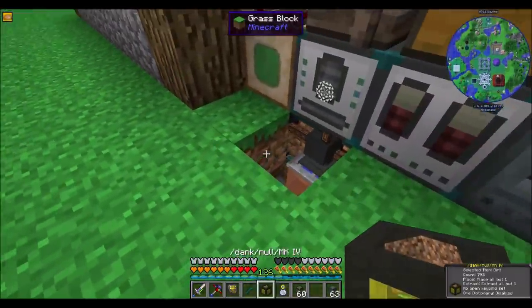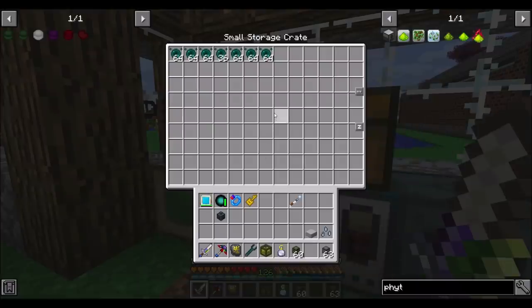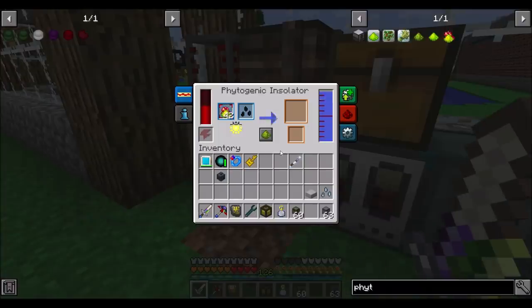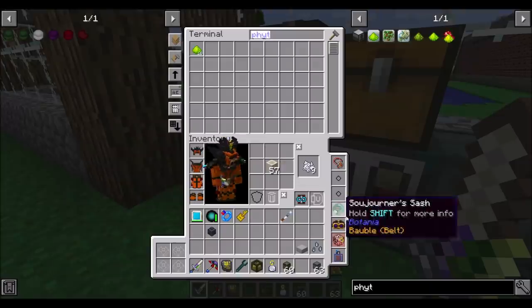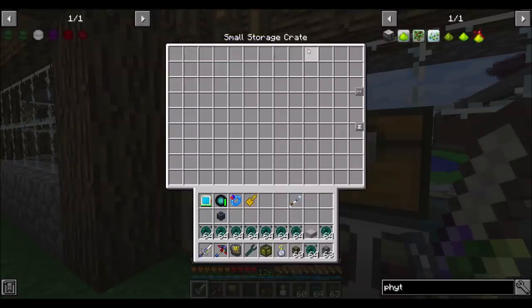I wonder if I X-netted this if it would be even faster for fluid transfer. The limitation here is fluid transfer and water, or energy for that matter, but it's all good. We're getting lots of Enderman Essence now. I'll just let all the Phytogrow burn out and then call it a day. So I'm going to put those tin seeds away because I think we're pretty good with tin at this point.